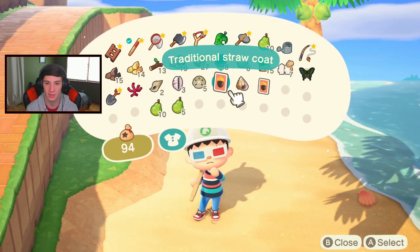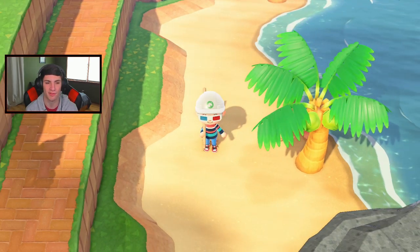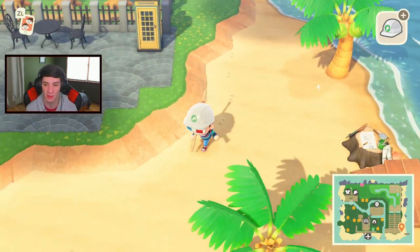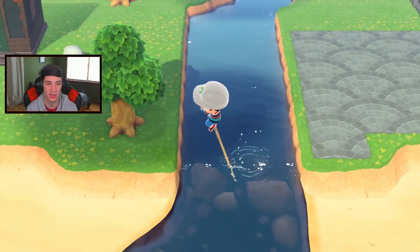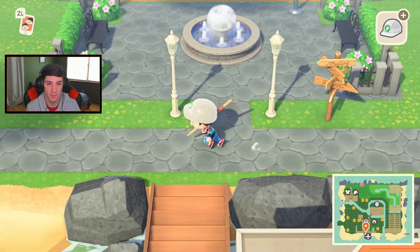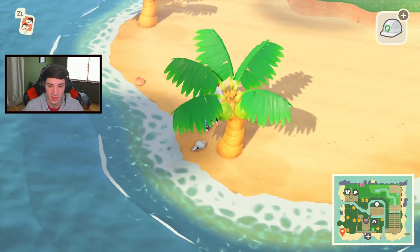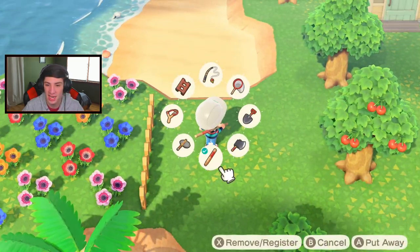Let me check the DIY recipe — we got a traditional straw coat! Another island idea is I need a flower breeding center with all different flowers and colors — it's going to look awesome. Next month I'm looking forward to new fish. I already have all the current fish and bugs — I just need fleas. Fishing and catching bugs are my favorite things to do in this game.